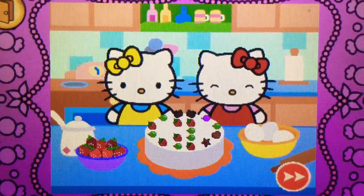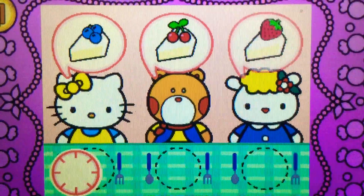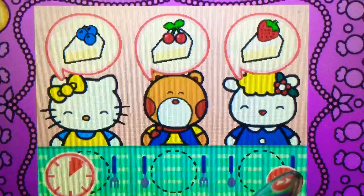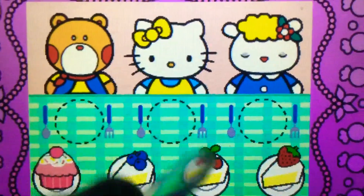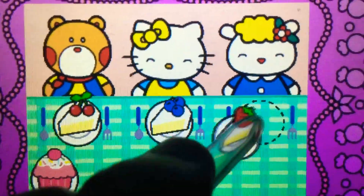Come on! Hello Kitty wants to share cake with friends. Watch carefully. Remember what each guest wants before the time runs out. Drag the correct food or drink to each character. Brilliant!